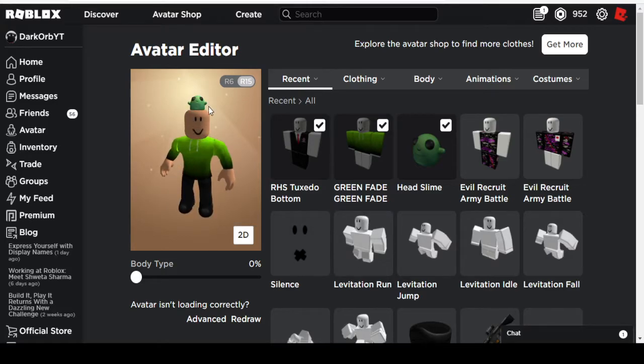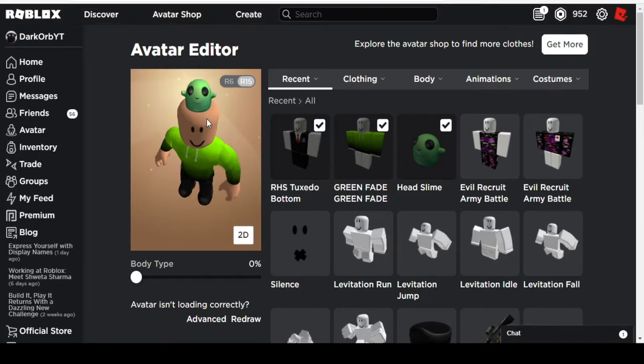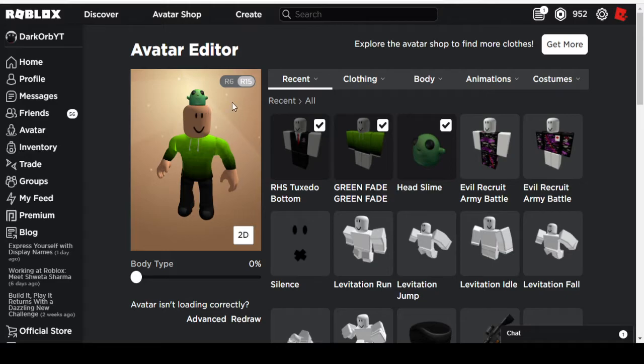I think I accidentally clicked on him. No, I didn't. So this is what he looks like on your avatar. It's pretty cool that he's not a short accessory. I hope this helped you out, guys. See ya.